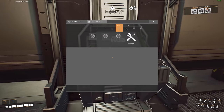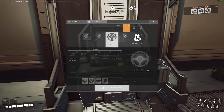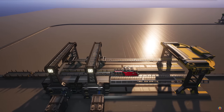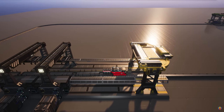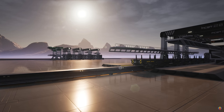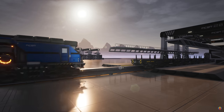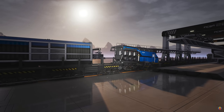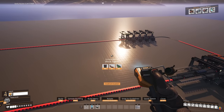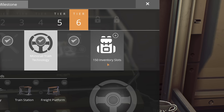The first thing I need to do is go into the hub, then go to tier 6, and we'll see monorail train technology. I have unlocked it - it gives me trains, freight cars, railways, stations, platforms, and signals. If you want a train guide, I have one linked in the top right corner and in the description.